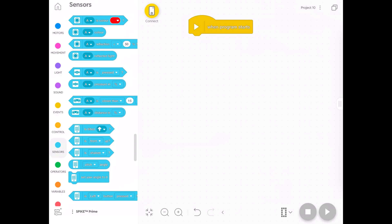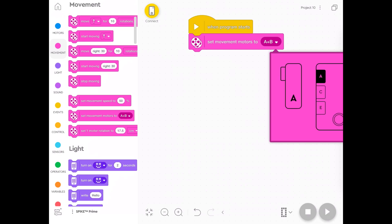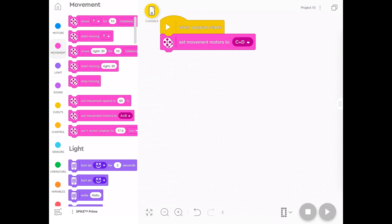I'm going to show you how to code it now. With all my robots, if you make any sort of vehicle you should set the movement motors to start with. Grab the block that says 'set movement motors' — on my robots I plug them into C and D, just so it's consistent and I don't have to think about it too much. I always put my movement motors into C and D.